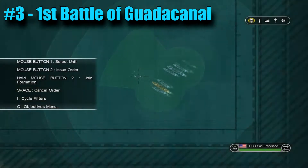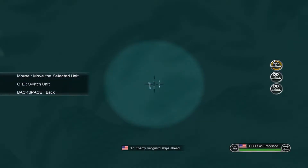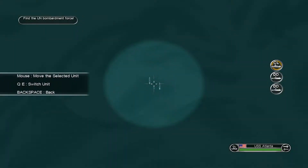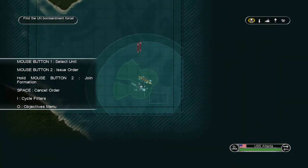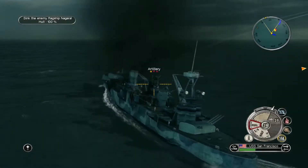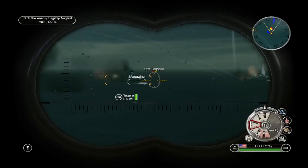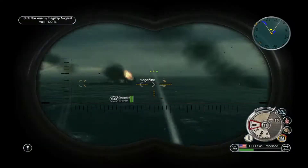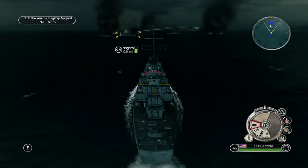Moving on to number three: the First Battle of Guadalcanal. I love ship-to-ship combat, and this mission poses a real challenge even for experienced players. You start out outnumbered and outgunned — you only have two cruisers, one heavy and one light, plus two destroyers, and you're up against three heavy cruisers and a bunch of destroyers and destroyer flotillas. Later you get to fight a battleship as the final boss. I just love the nighttime fighting and the music in this battle. I really enjoyed this mission a lot.